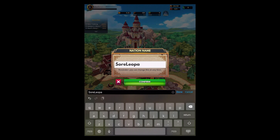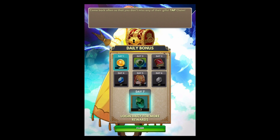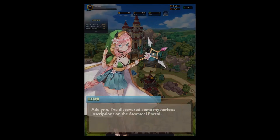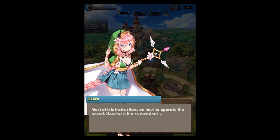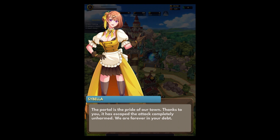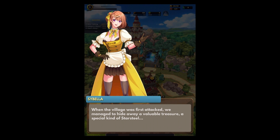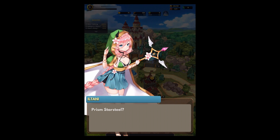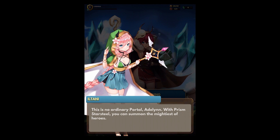Nation name: Lunaria — taking a page out of Final Fantasy 2 slash 4. Now that you've settled down and named your nation, the grateful villagers will provide gifts for daily visits. That's how they explain the daily stuff. A villager named Cybella the shopkeeper thanks Adeline for protecting the portal and offers a special kind of star steel — prism star steel — probably for the super rare summons. Rare summoning — you can summon the mightiest of heroes, but it'll take time so we don't have that yet.